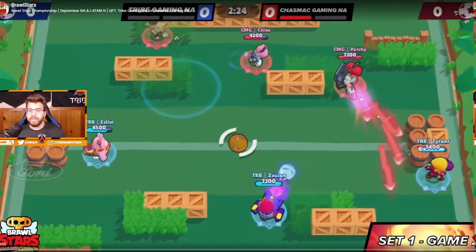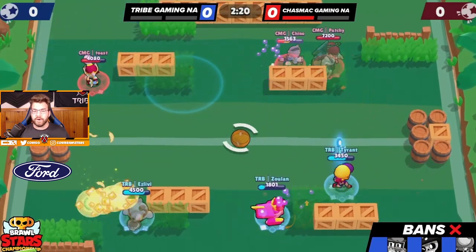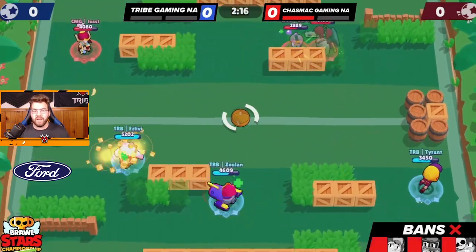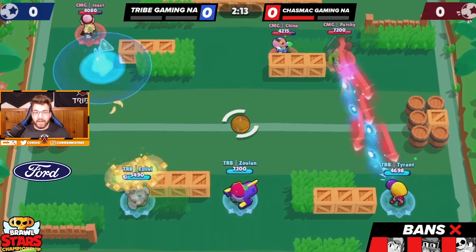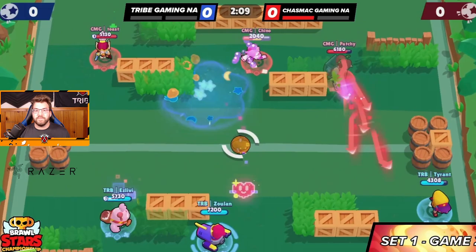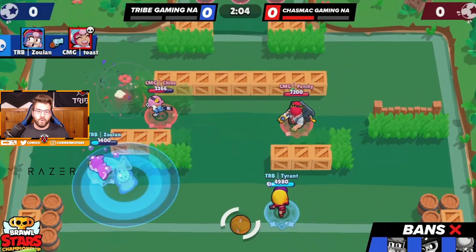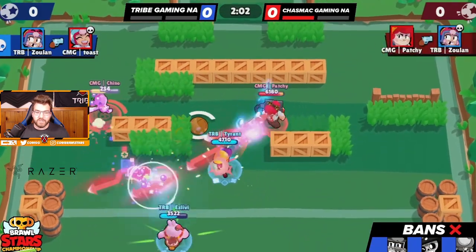Game number two — the difference here is we want to hold control a little better early on. We don't want the game to get too chaotic because the more chaotic it gets, I think it benefits their comp more, since Colette and Pam do so well in the spawn trap and it's pretty hard to push them out, as well as Janet.